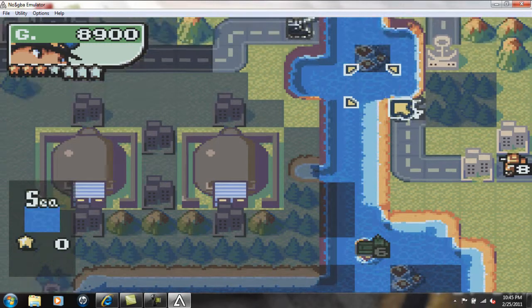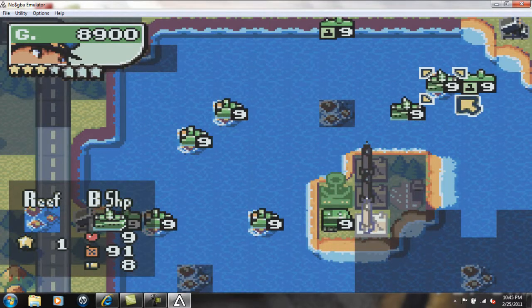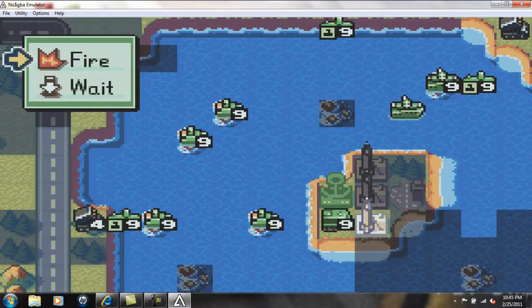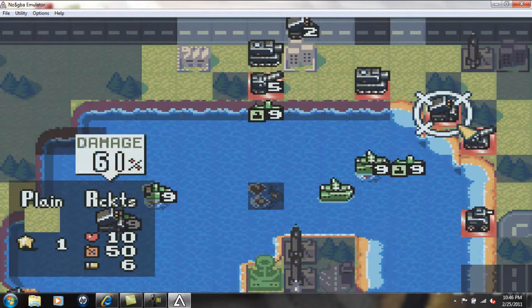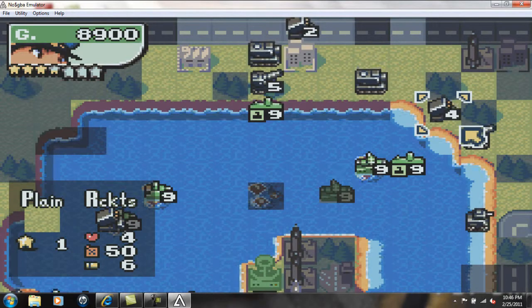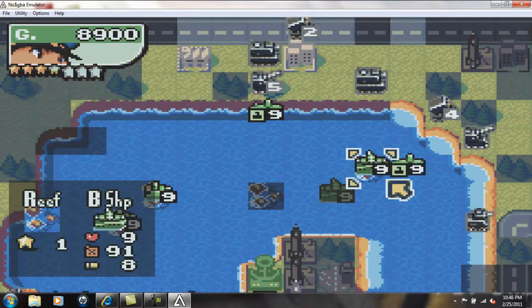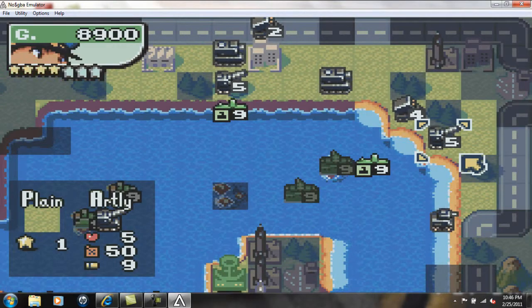Now let's see — I'm going to have this guy attack. I think, yeah, that rockets. Try to destroy that rocket. Nope, I'm going to destroy the rockets and the artillery next turn. There we go. I brought it down to 5.